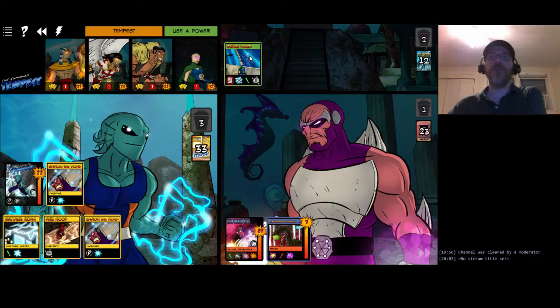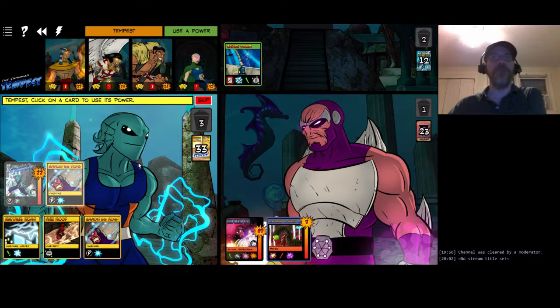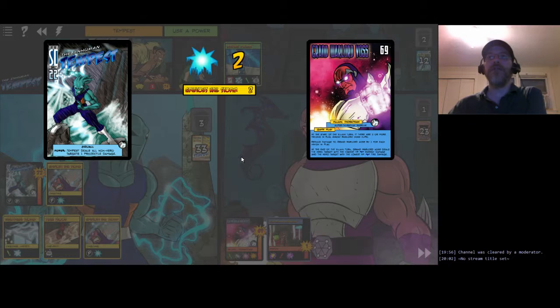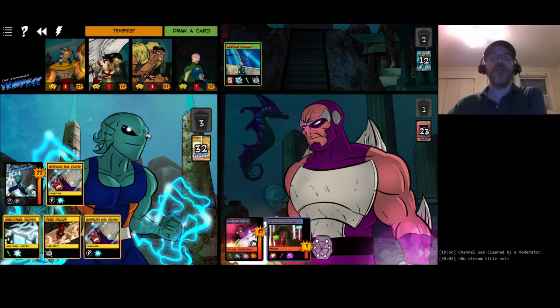The Leaking Room restricts card play, but it's destroyed at the start of the environment turn, so we only have one round of not being able to play cards. Increased lightning damage is often a good thing for Tempest, but not when he can't play cards. He uses Grievous Hailstorm from his ongoing card instead - hitting the minion and Voss, with Voss getting his Nemesis bonus. Tempest draws a card.